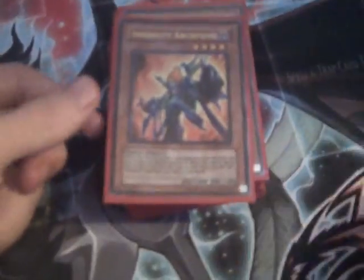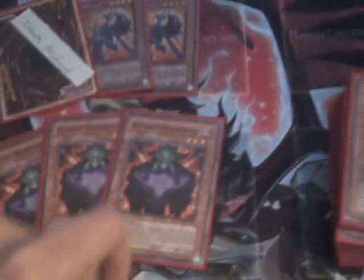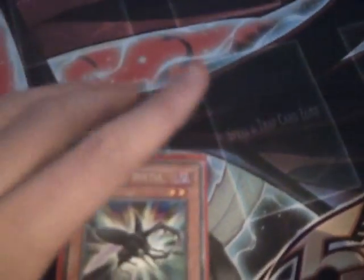Any Infernity deck you run three Infernity Archfiends - I need one more - and that's like the heart of the deck. Then you run three Infernity Necromancers because they bring your stuff back, and then three Infernity Beetles because the effect of the Infernity Beetle is pretty cool. Those are basically the three main cards that you need, and the rest help you get those cards.